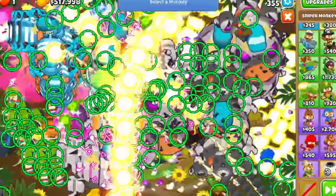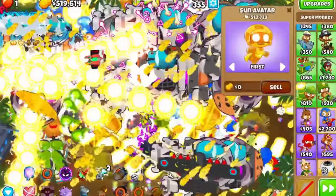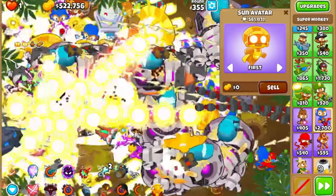At that point, the extra money snowballed out of control, allowing him to eventually get a Navarch of the Seas, an Apex Plasma Master, a True Sun God, 4 total Sun Temples, and countless tier 5 monkeys — all in CHIMPS mode.